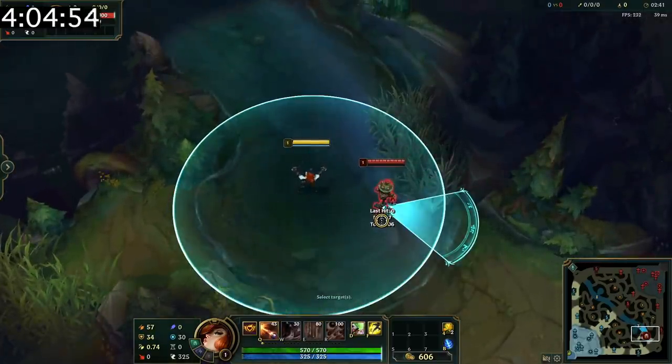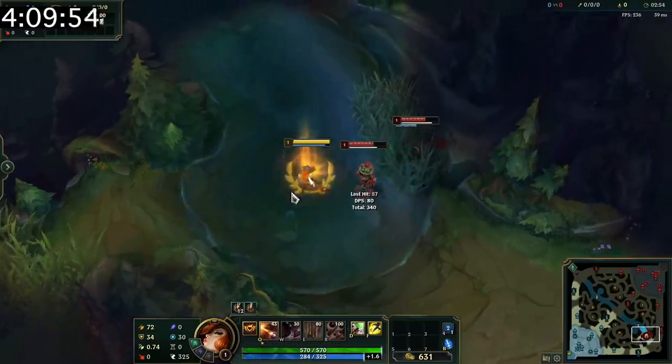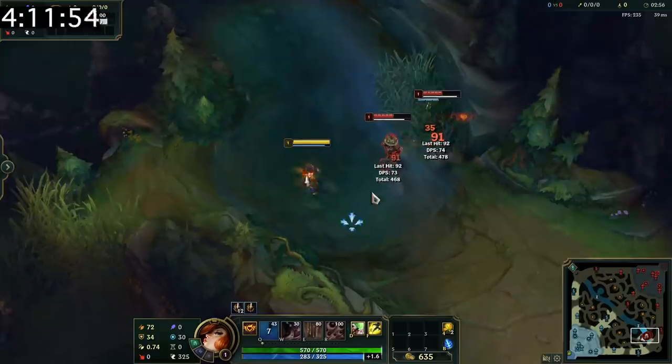You can see Miss Fortune's Q ricochet range if you use Quick Cast. Additionally, the second bounce on Miss Fortune's Q can hit enemies in the fog of war or in the brush even if you have no vision.